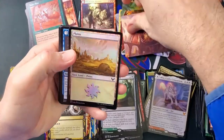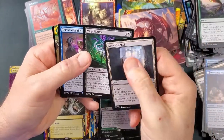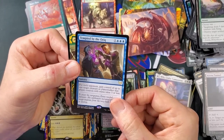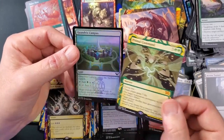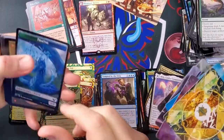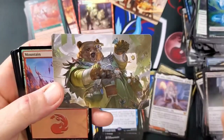Velomachus Lorehold! Nice. Foil land, Mercurial Transformation — I played that, but I hate how it's a sorcery, it needs to be an instant. For each opponent, gain control of up to one target creature or planeswalker that player controls with mana cost three or less — pretty nice especially in Commander. Got the old mythic Primal Command, very nice! And a foil campus. We opened that in these — the art on it is nice. That would be Elena Richards — Professor of Zoom.